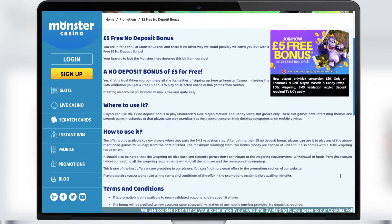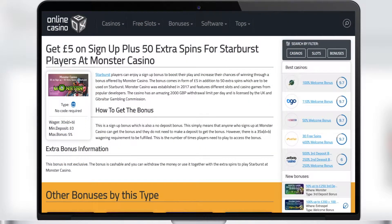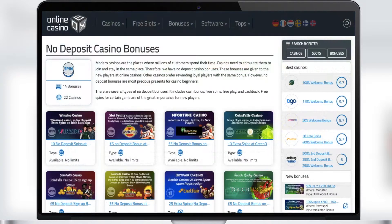The maximum winnings from this bonus money are capped at 20 pounds, and it also comes with a 100x wagering requirement. You can use the five free pounds in Shamrock and Roll, Man Minerals, and Candy Swap slot games only. Be sure to use this bonus at Monster Casino if you have not played there even once.